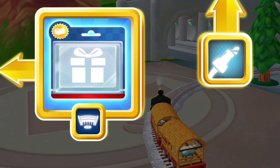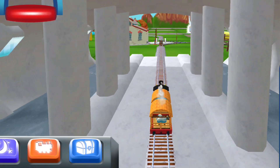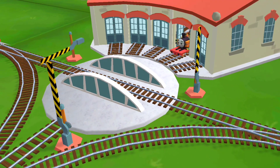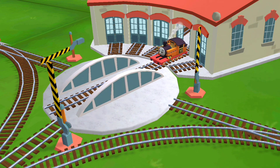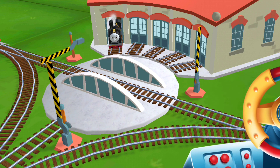Where to now? Left leads to... next stop, Chidmouth Sheds. We can't wait to get started. Use the wheel to spin the track. Well done! Go on! Go on! Go on!